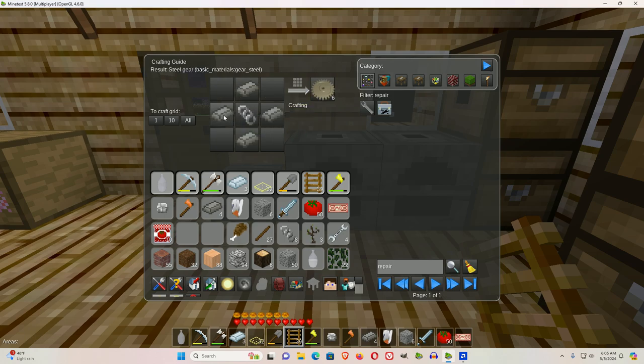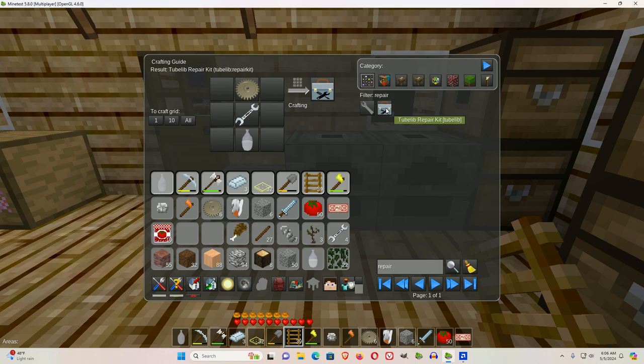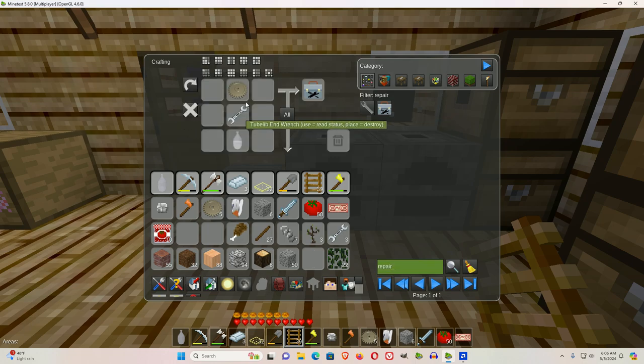I'll put a chain link in the middle, and then the four wrought irons in the same diamond shape. Now all. And I have a tube library repair kit.